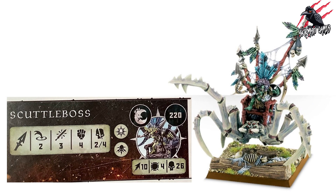Our next leader is the Scuttle Boss — an awesome-looking miniature riding a giant spider — at 220 points. He has Movement 10, Toughness 4, and can take 26 wounds. He has the Leader rune mark plus one additional rune mark we haven't seen yet. For his weapon — a spear — he has range 2, making three attacks at Strength 4, dealing 2 to 4 on a crit. The damage output isn't huge for 220 points, but that Movement 10 and wound count are solid.